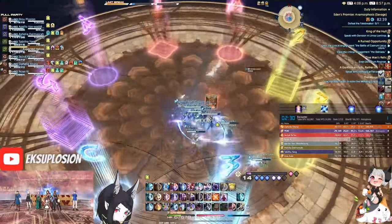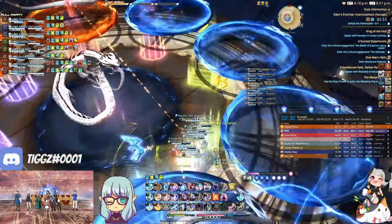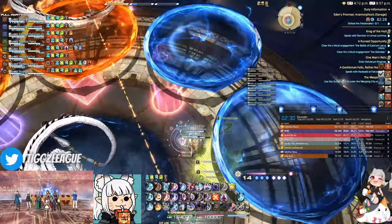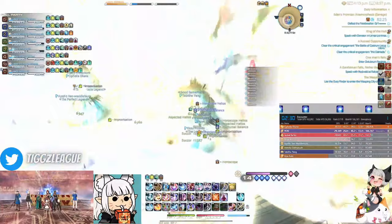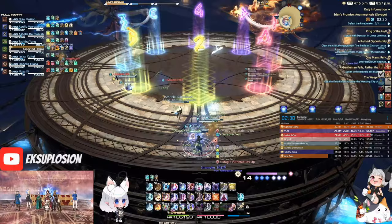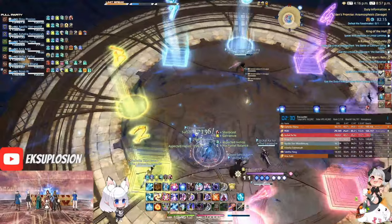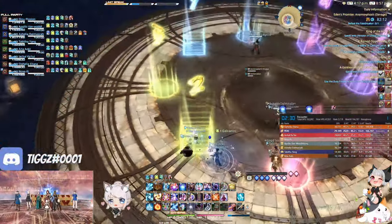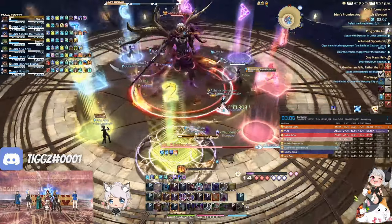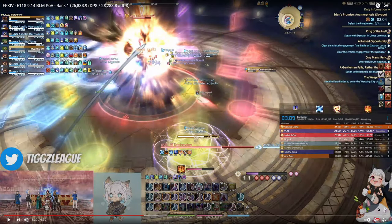Nothing special during the downtime phase for shifting skies, except we're doing it samurai relative. Normally we do fire south, lightning north, but in this case our samurai has the lightning tether so we let them stay south to meditate, and the party adjusts north. I pre-pop sharp cast a few seconds before the fire knockback happens — you can actually pop it a lot earlier, but for the re-opener I'm doing it won't make a difference. However, if you're running a spell speed set and doing a 10F4 opener, you'd want to pre-pop sharp cast a lot earlier.